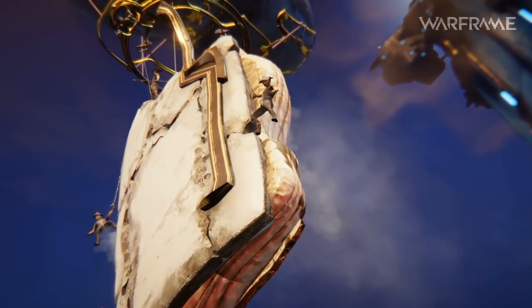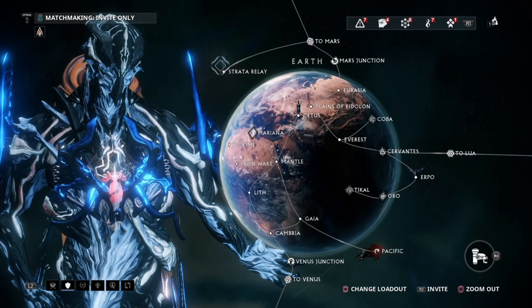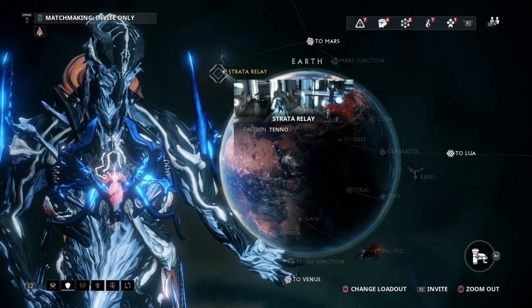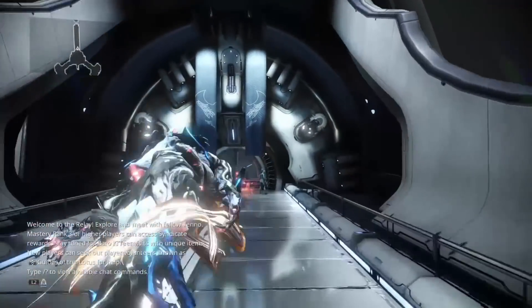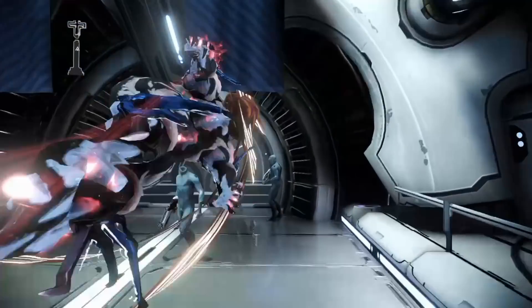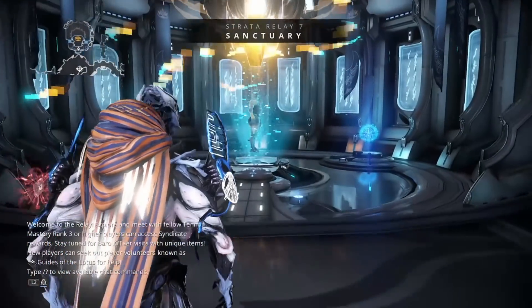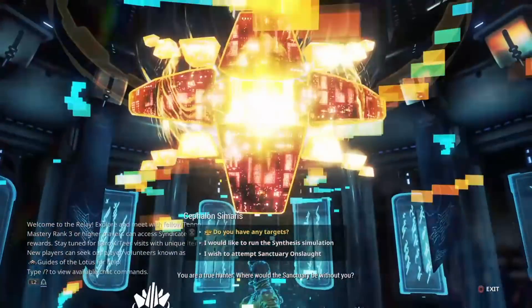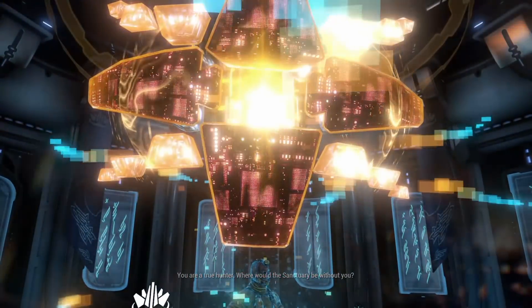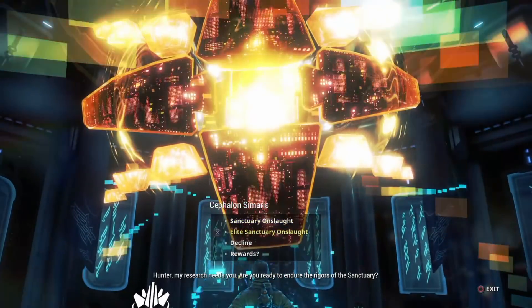The first thing you need to do to get Khora is go to a relay. I want to start a relay on Earth, but you can choose any relay. After you drop into the relay, don't move on — just pull up your menu, select fast travel, and fast travel to Cephalon Simaris. One quick thing: you have to finish the New Strange quest before any of this.